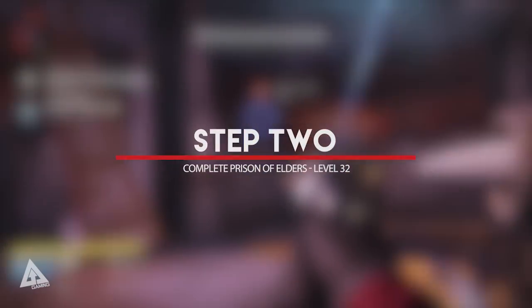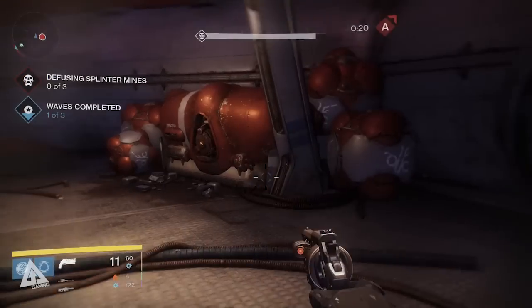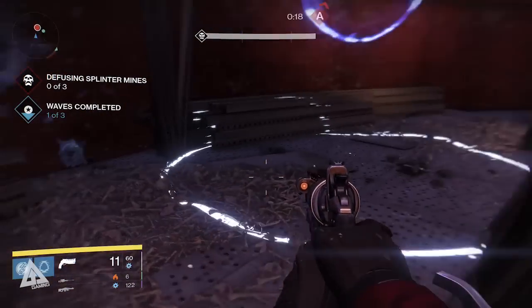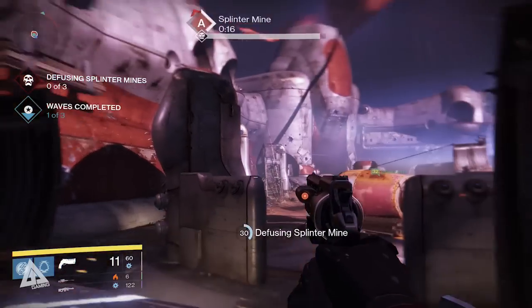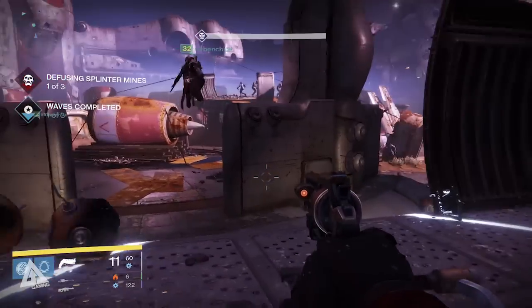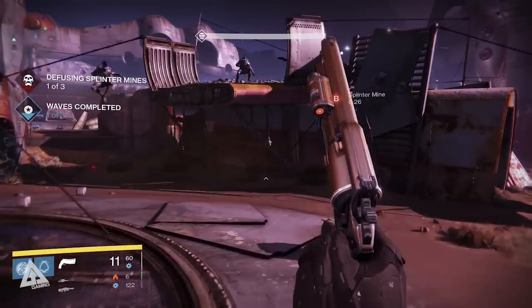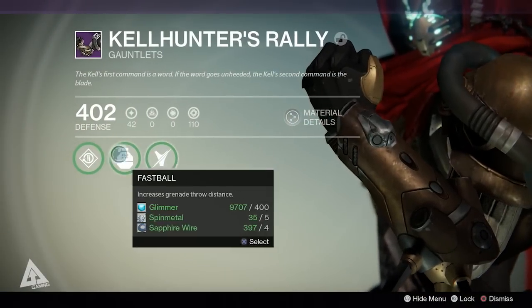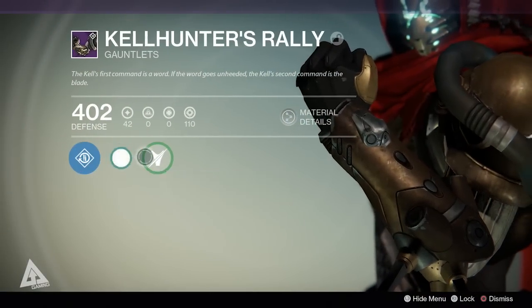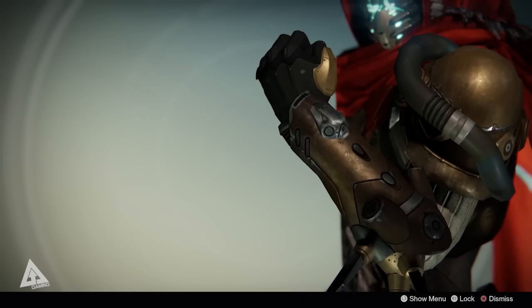Next up, step two — the Prison of Elders. In order to actually be able to enter the prison you have to have completed the story missions. So first up speak to Petra, get them all cleared up, and then once the prison becomes available to you complete it on level 32. This will result in a guaranteed armor core drop which you can then exchange at Variks for a piece of endgame gear. Level this up by completing a few bounties and you'll be level 33 — congratulations.